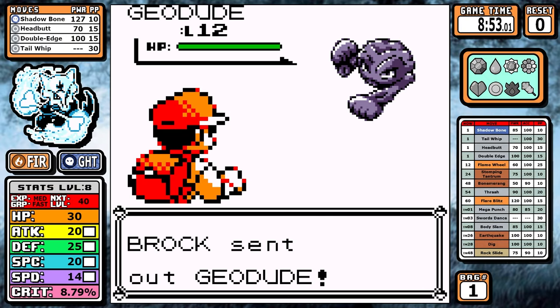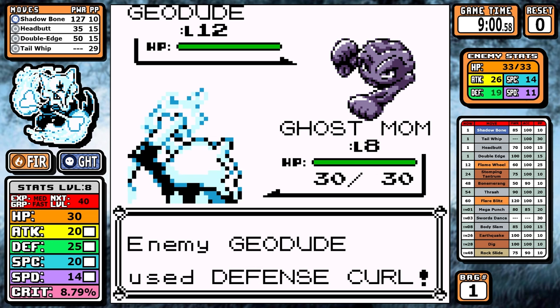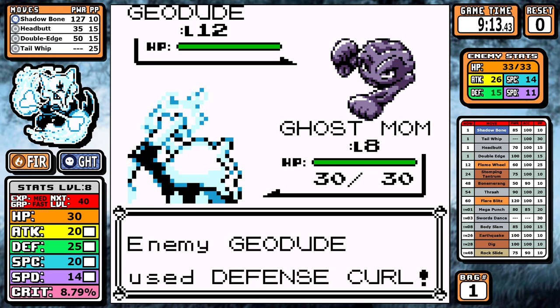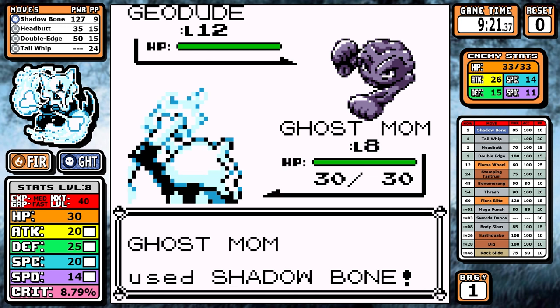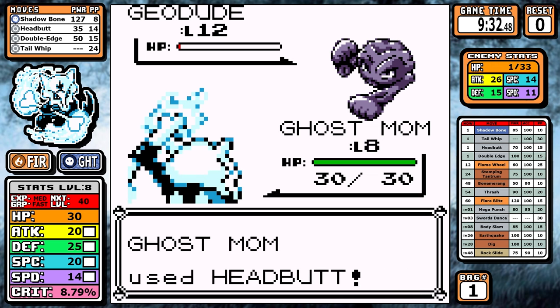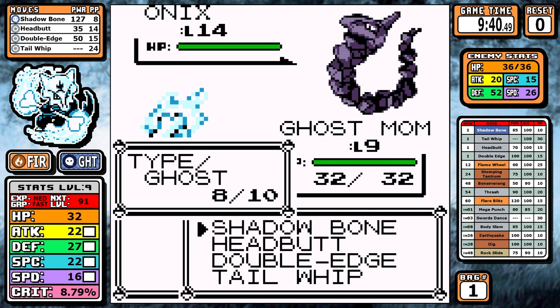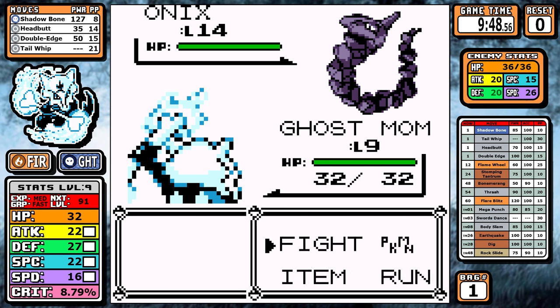Brock's Pokémon have high defense, and while we could brute force through the fight, the more strategic way to save PP for the next route is to utilize Tail Whip. In Red Version, Brock's Geodude has Defense Curl, so it does take quite a few Tail Whip drops to actually stick. After some back and forth I start doing solid damage but the ranges don't go my way — it takes an extra turn. On Onyx, which has no defense boost, I set up all the Tail Whips I want and it also barely survives.